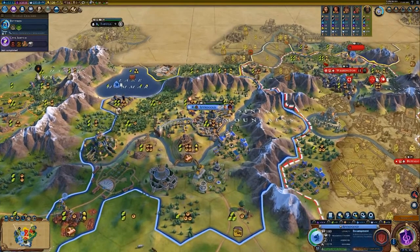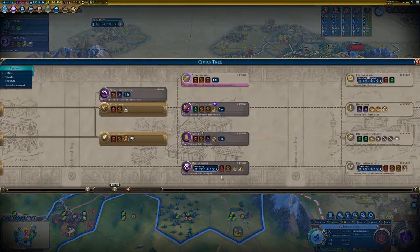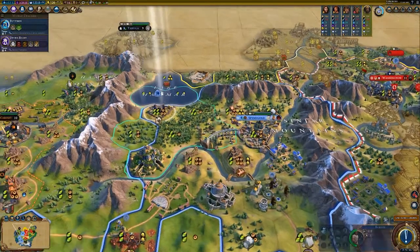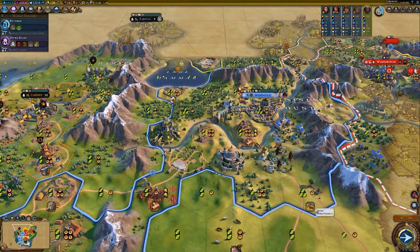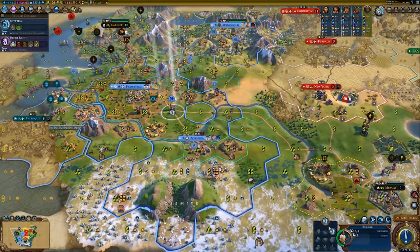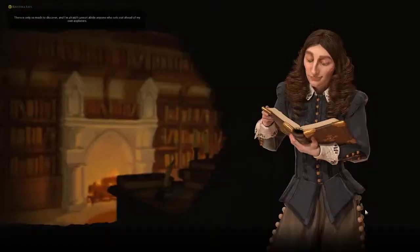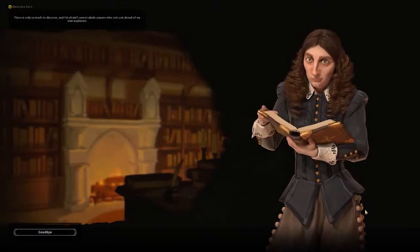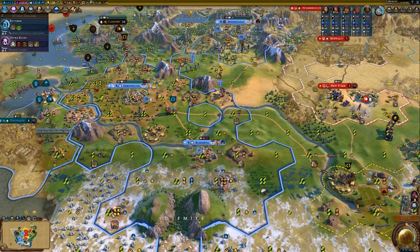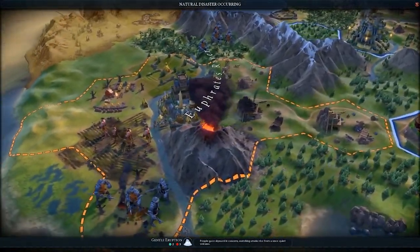You can also rush men-at-arms particularly fast — almost instantly. If you research writing and construct three mines, you get the boost for apprenticeship, which unlocks it completely and allows you to train men-at-arms. With bronze working for iron, you kill three barbs to get that. Build a quarry for masonry, bring along a battering ram, and you have insanely quick men-at-arms. For crossbowmen: train a slinger and kill a unit — that gives you archery. Upgrade the slinger to an archer, train two more, and you've got machinery. From there, you've got crossbows and can upgrade your archers into them.